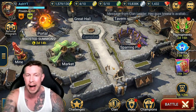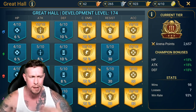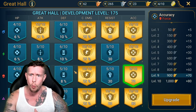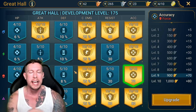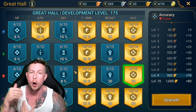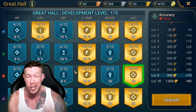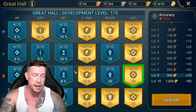Mistake number three is not focusing on the arena or the great hall. When I look at other players' accounts, I often see nothing upgraded in the great hall at all. You need to focus on your great hall immediately. Even if you're in the lower tiers of the arena, prioritize building a farming arena team. These stats apply everywhere in the game — clan boss, dungeons, arena — so max them out as early as possible.